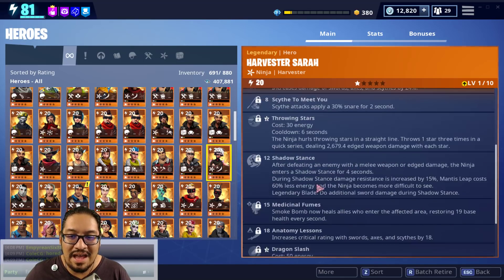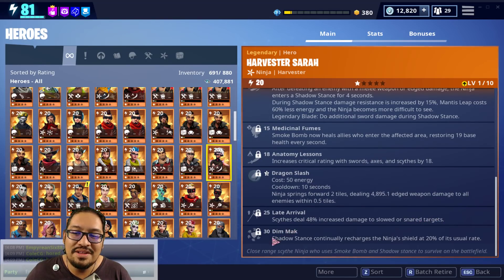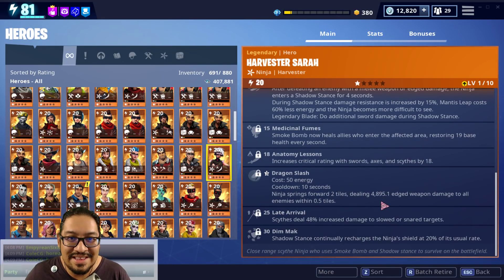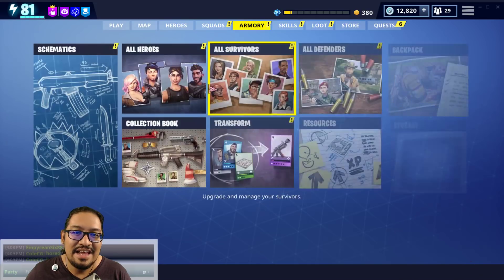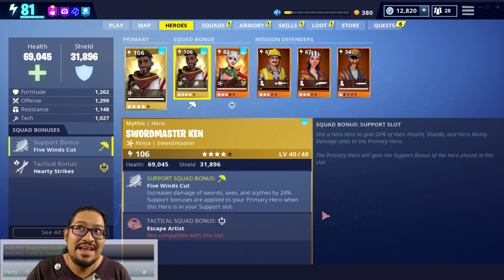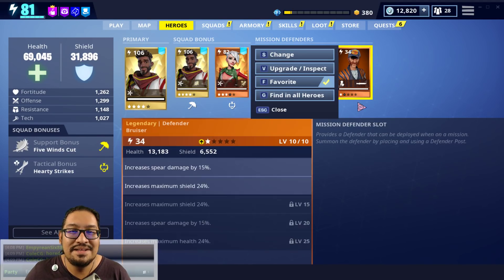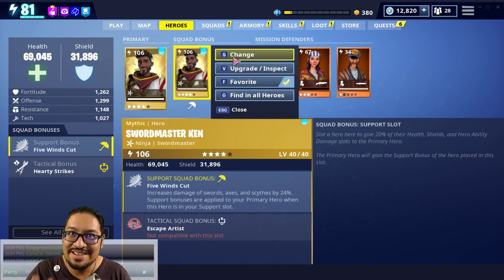So if you wanted to use Medicinal Fumes, which is amazing, and you wanted to use Dim Mac, and you wanted to use a scythe, then using Harvester Sarah in your first slot with a scythe and then putting a Sword Master Ken — it will still give you that extra damage, that 5 Wind Cuts extra damage, which is going to add up to 48%. So if you happen to have a godly scythe and her, you can also use her in that setup. There is another one — just wanted to let you guys know that.